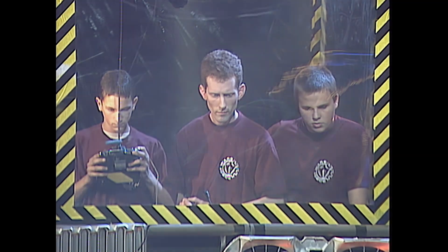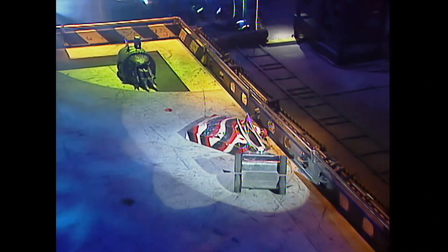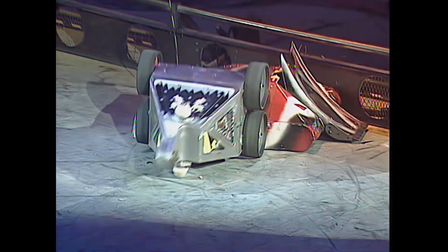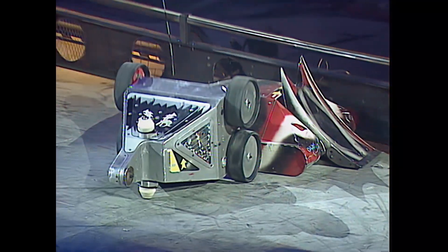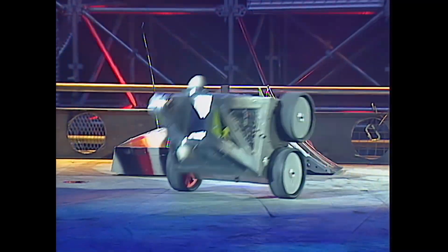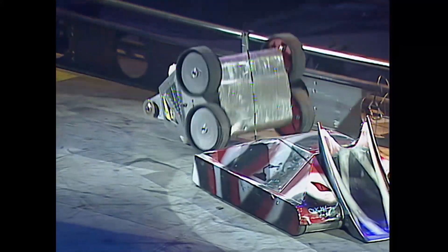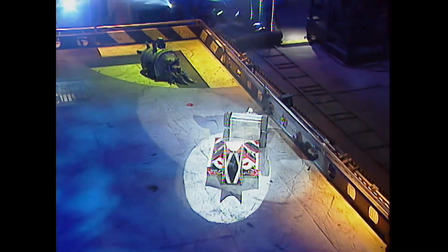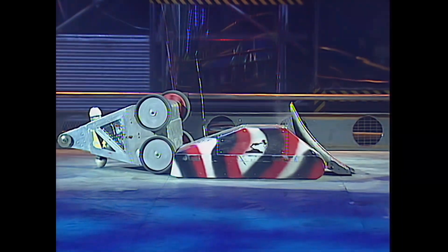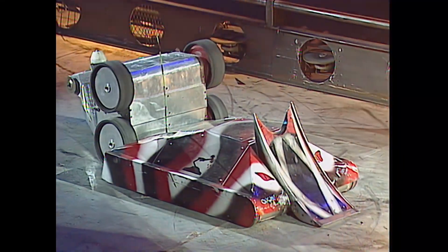Scutters Revenge are on the attack — they'll want to finish it here and then. Back on the arena floor, it's Pussycat bashing Scutters Revenge against the arena wall, using the power from the four wheels and the two 750-watt electric motors. And look at this shove from Pussycat — this for a place in the series semi-final. Was there a waft of smoke from Scutters Revenge?